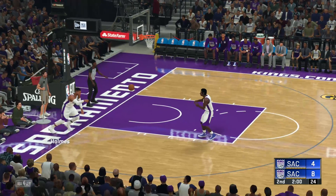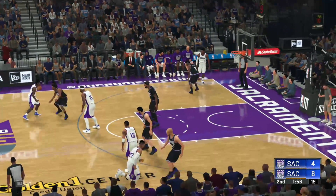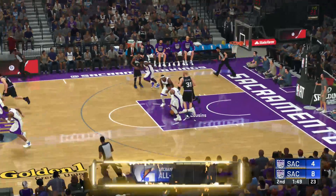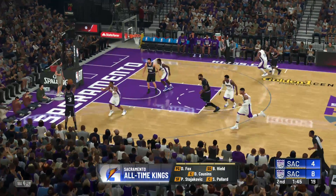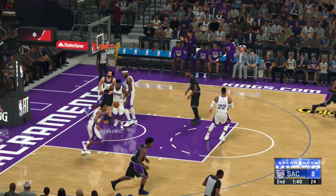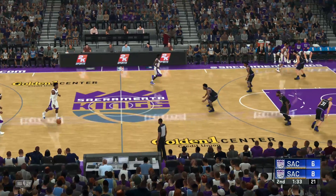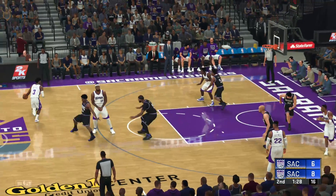Holmes going to inbound to Robertson to start off the second quarter. Robertson working off Fox to Buddy Heald. Buddy with the three — he misses. Rebounded by Cousins. He was wide open, you got to make those ones. Cousins gives it to Buddy in the corner and he misses again — two misses. Rebounded by Peja — that's an easy layup, eight to six. Sactown Finest hanging in. I am very confused why Buddy Heald is bringing up the ball. Maybe because Buddy Heald is guarding him — terrible defender and a terrible dribbler.